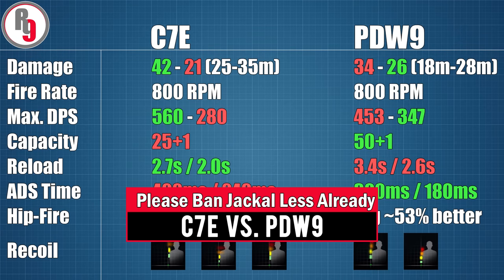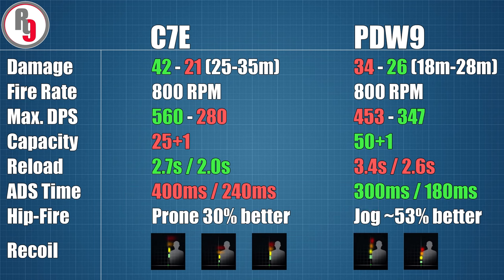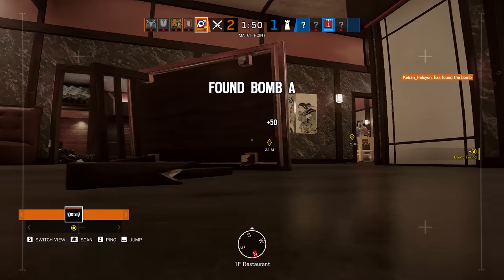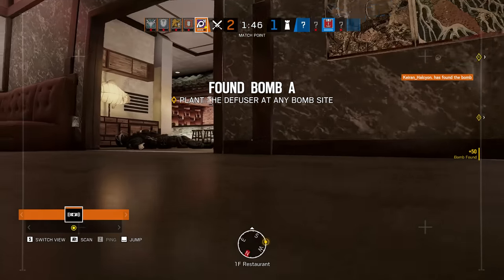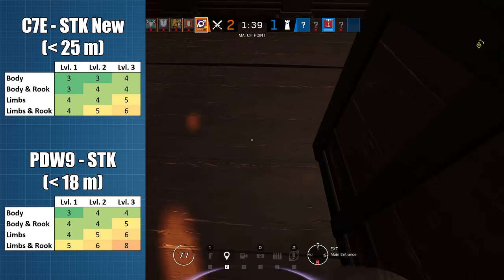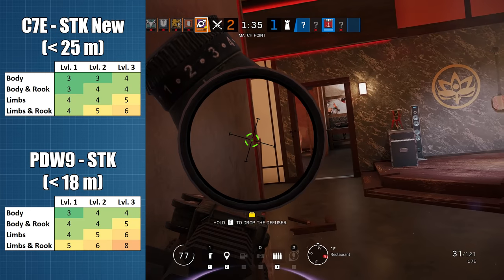If we compare the stats of the new and disimproved C7 to Jackal's other main weapon, the PDW9 SMG, the main headlines stay pretty much the same as before. The only stats that changed with this recent patch are the damage, DPS, and capacity, but even with those nerfs, the C7 is still the stronger gun at short range with excellent reload speeds, while the PDW is now much better at max range with awesome ammo capacity, great ADS speeds, and a modest recoil advantage. If you are engaging targets anywhere below 25m, the C7 is hands down 100% undeniably the significantly deadlier weapon, with a 1 or even 2 shot to kill advantage in 8 out of 12 armour and strike location combinations, and in the other 4 cases the guns are simply just as good as each other.